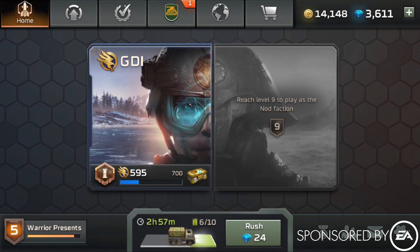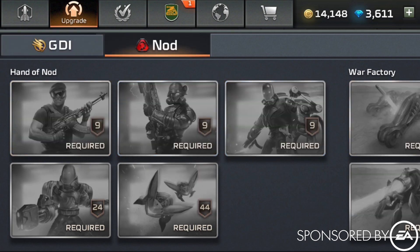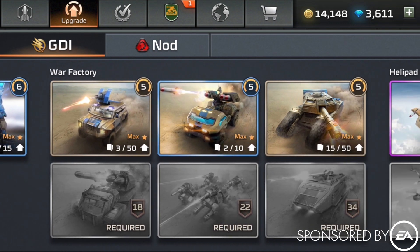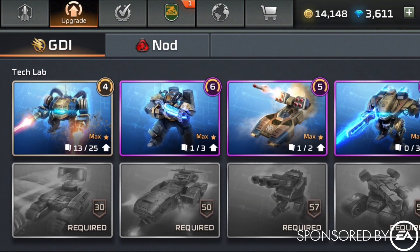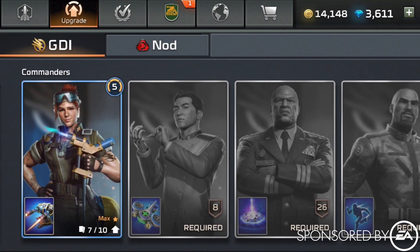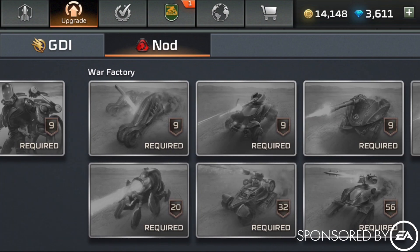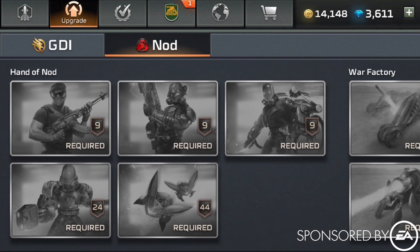There's a variety of units that you can unlock. If you come up to the top left, you'll see there is GDI and Nod. GDI is what you get first. You can see I'm brand new to the game — I've got three characters unlocked in the barracks, three in the War Factory, one on the helipad, and four in the tech lab, plus one commander unlocked. I haven't got to level nine yet, so I haven't been able to play Nod.